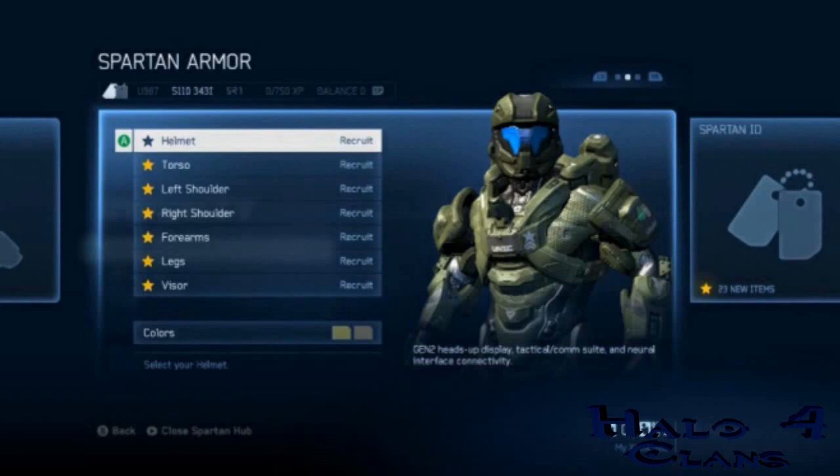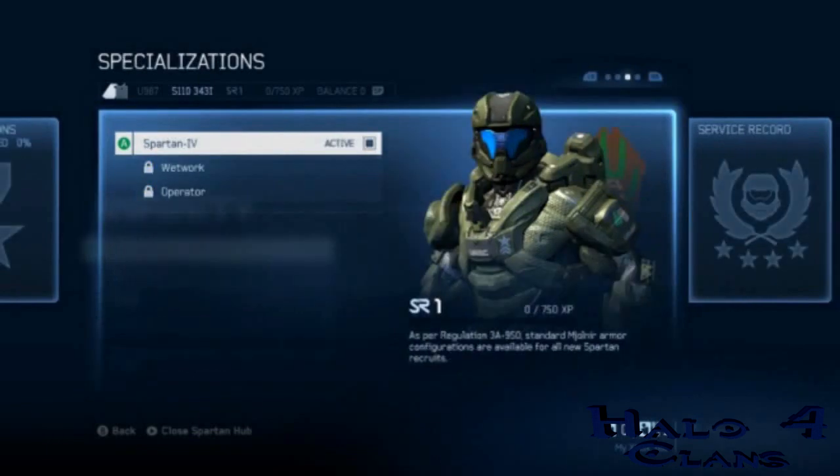We also have visual customization — right now you can see a helmet. Spartan 4 starts out with the same recruit look, and as you rank up this is reflected in the look of your Spartan, which is visible to other players in gameplay and every multiplayer lobby. Visual customizations such as armor, armor skins, weapon skins, visors, emblems, and stances are unlocked through several means: earning a specific Spartan rank, or earning a specific rank in a specialization. That's how you earn armor — which is pretty much how I expected it.